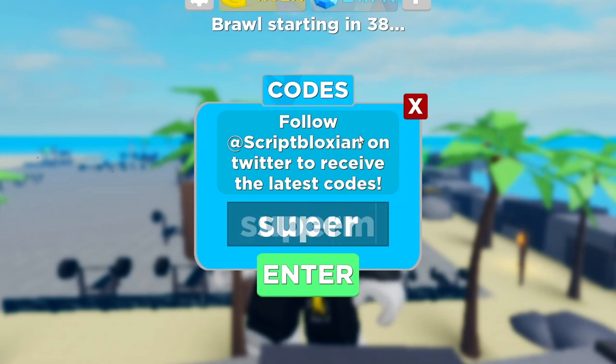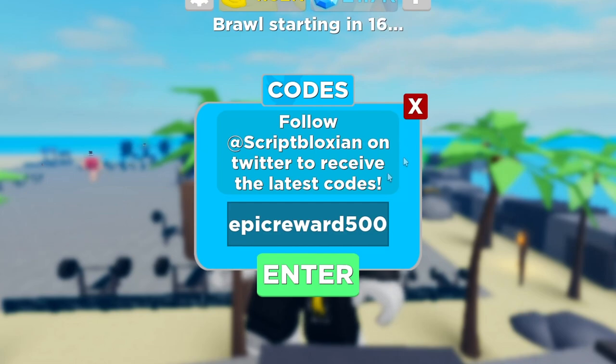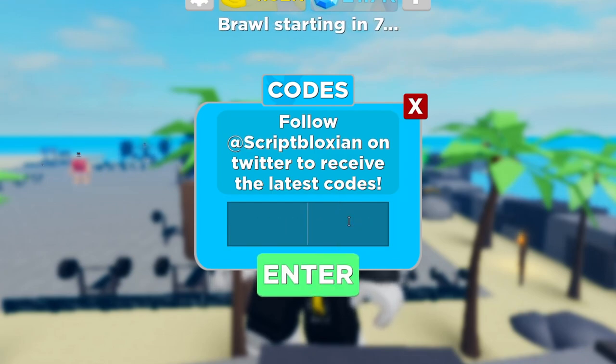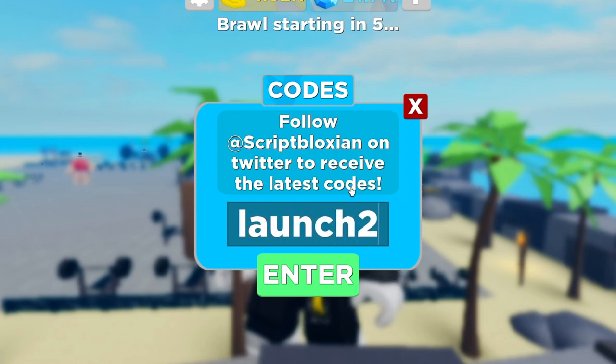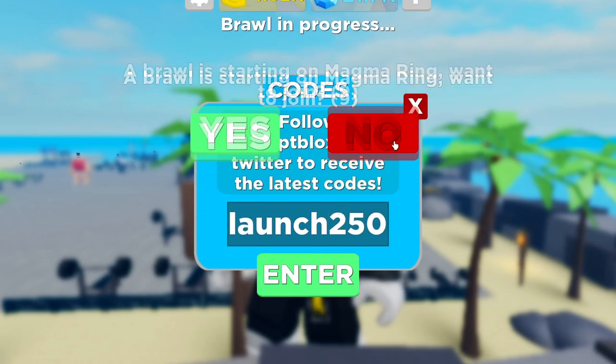Another code is 'galaxycrystal50' — G-A-L-A-X-Y-C-R-Y-S-T-A-L-50 — for 5,000 gems. Then 'supermuscle100' — S-U-P-E-R-M-U-S-C-L-E-100 — for 200 strength. There's also 'epicreward500' — E-P-I-C-R-E-W-A-R-D-500. Another one is 'superpunch100' — S-U-P-E-R-P-U-N-C-H-100. And finally 'launch250' — L-A-U-N-C-H-250. Those are all the working codes!